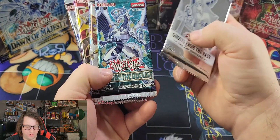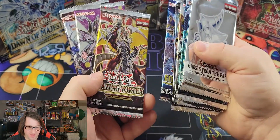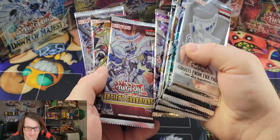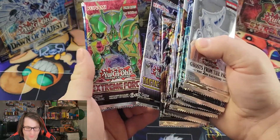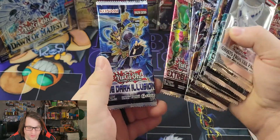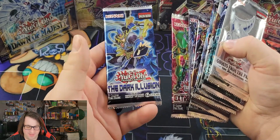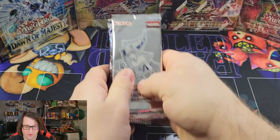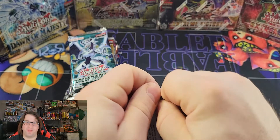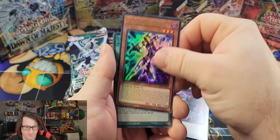For this month we have: Ghost from the Past 2, Code of the Duelist (first edition), Dimension Force, Battle of Chaos, Genesis Impact, Blazing Vortex, Soul Fusion Unlimited, Ancient Guardians, Lightning Overdrive, Tactical Masters — which is the first time we're opening the set — Extreme Force, and Dark Illusion Unlimited. I have yet to have any luck pulling a Ghost Rare from Ghost from the Past, so let's see if we can pull one this time — probably not, our luck has not been great.